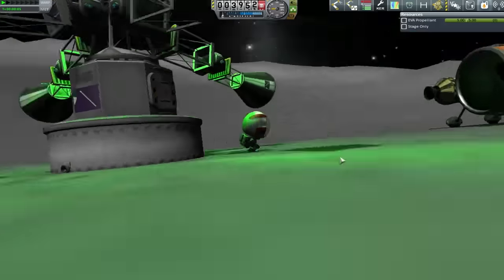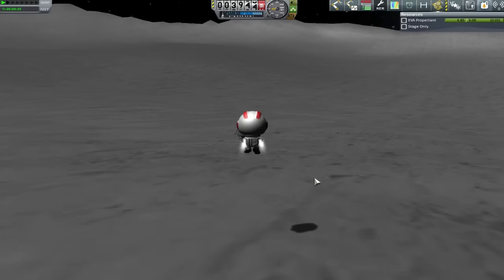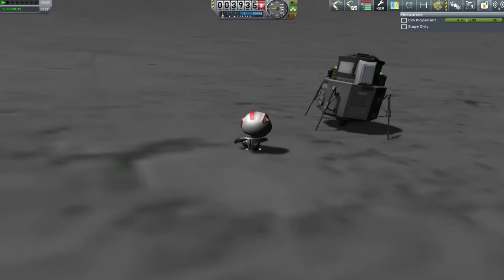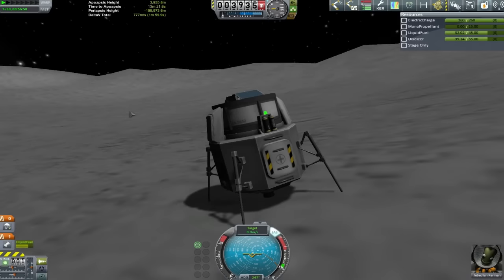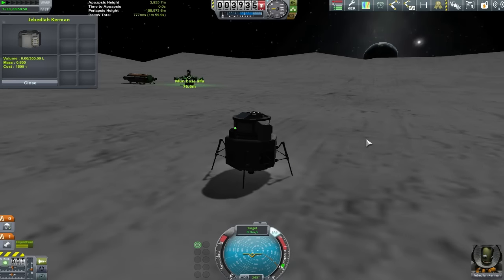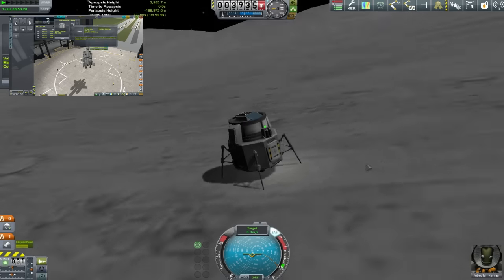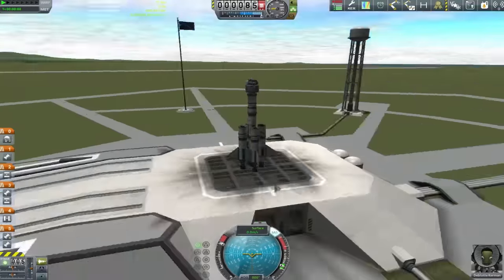Coming over to take control of Jebediah, we're going to get into that little pod over there - we need the wrench out of it. Climbing over, thankfully the landing legs are nice and low so Jeb can just climb up, get in, open up the inventory, and be like - hang about, where's this wrench gone? I really did put it in there - here's footage to prove it - but it's not there anymore, which is very confusing.